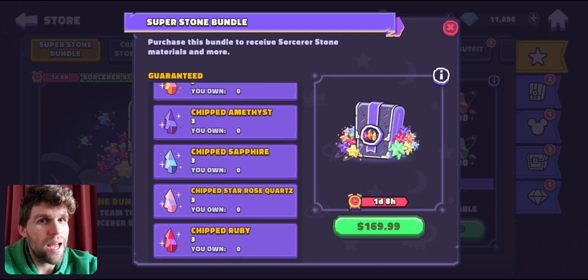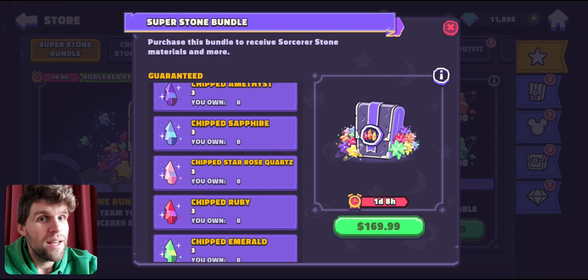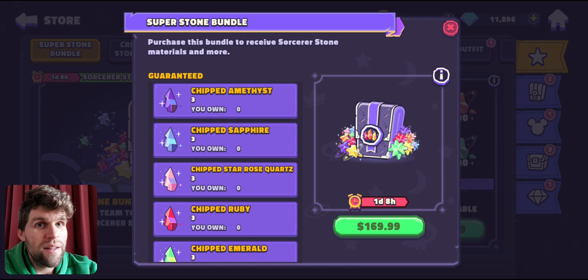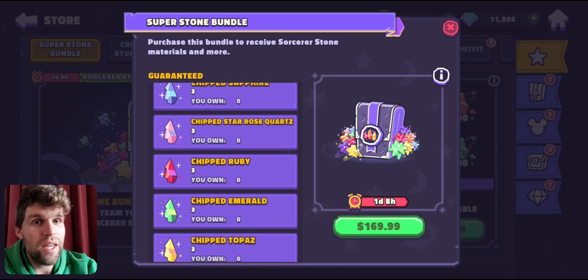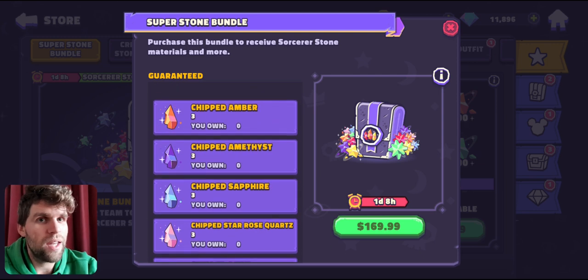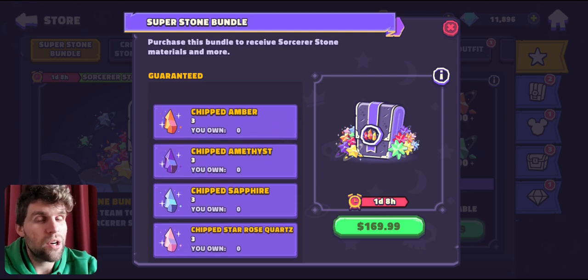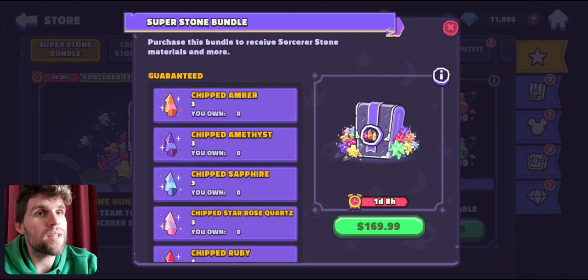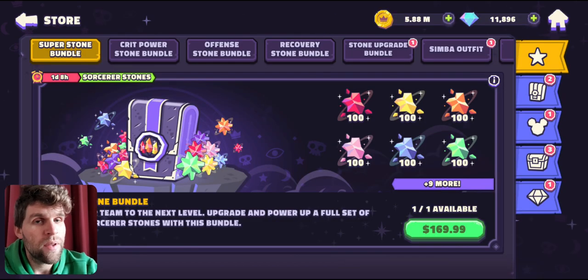Granted, the purple stones are nearly useless — let's just say that in a nice way: they're not great. You don't have to use them, you've only got five characters. So you can use the speed one, the damage two, the defense on your tank three, the crit chance four, and the health five. All those under the right circumstances are great. With a recovery stone, under the right circumstances on the right character, it can be good. It just depends on you if that is value for you or not.